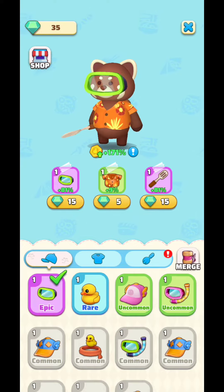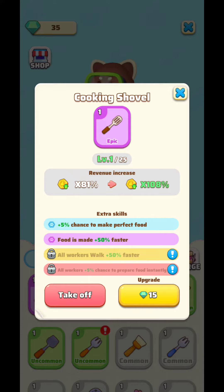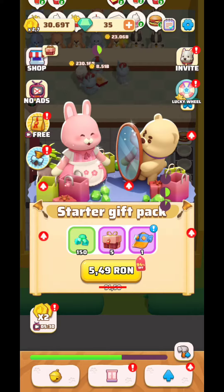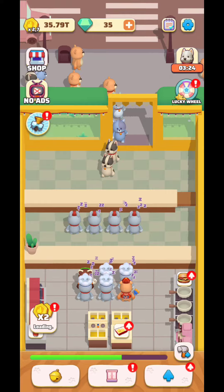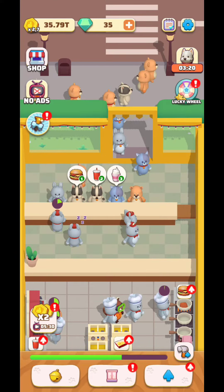You're going to have one main character. You can put different kinds of clothes on him in order to increase different stats and earn more and more gold coins. You can increase the income here.